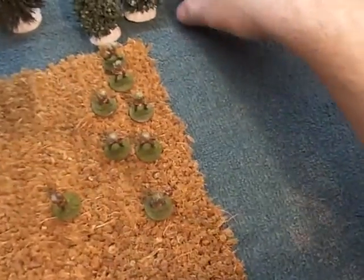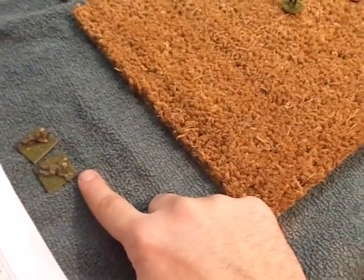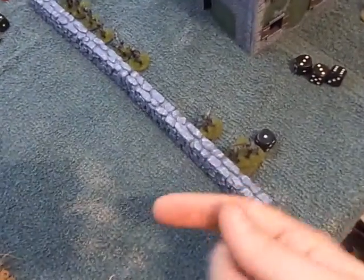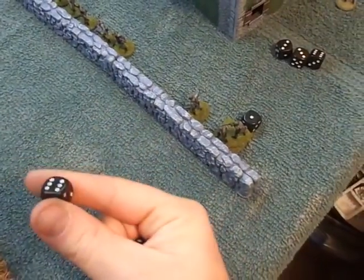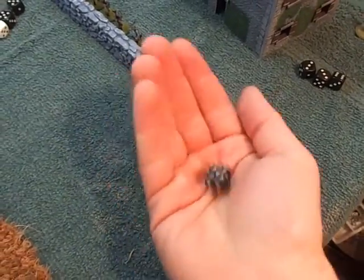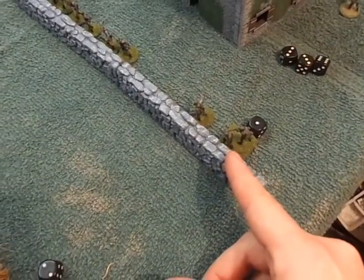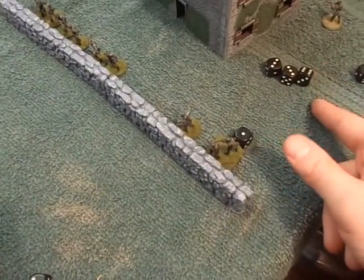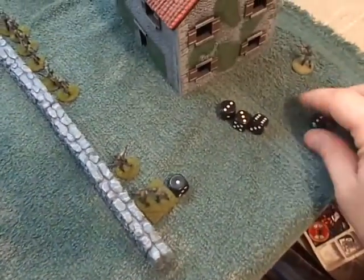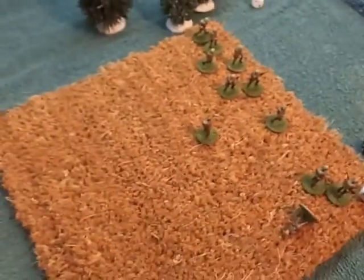So we're going to fire the 2-inch mortar with smoke at them. We're going to say this cornfield blocks line of sight. If we had line of sight, we'd roll 1D6 and need a 3 or higher to be on target. But we don't, so we need a 5 or 6 to be on target; if not, it'll deviate. And it deviates — the smoke was long. That didn't help.